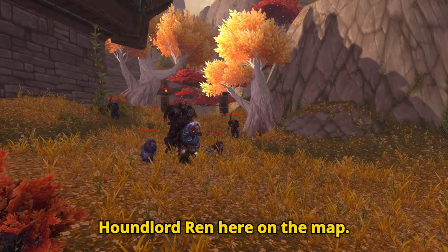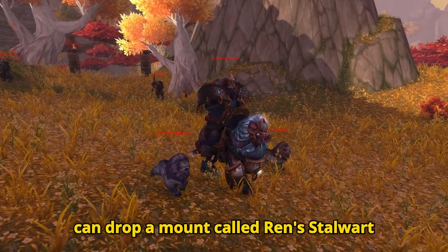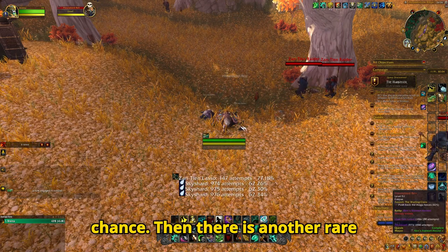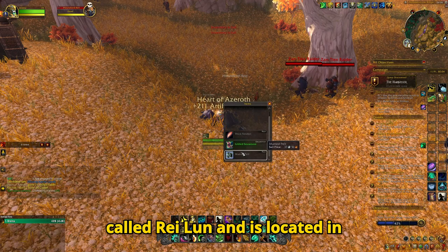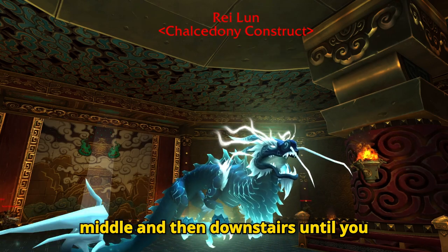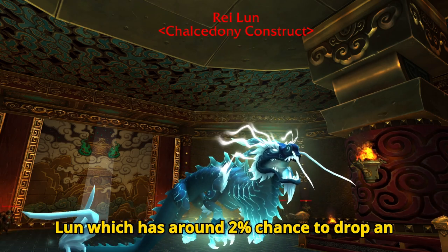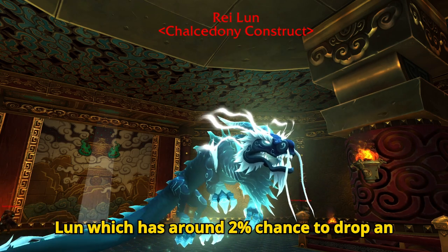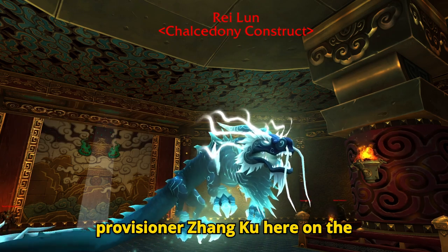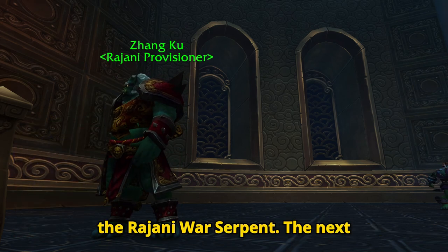The third rare is Houndlord Ren, here on the map. He also roams the area a little bit and can drop a mount called Ren's Stalwart Hound, again on roughly a 3% drop chance. Then there is another rare called Reilun, located in these Mogu halls. You go through the middle and then downstairs until you come to a place like this. There you will see a huge glowing serpent called Reilun, which has around 2% chance to drop an item called Pristine Cloud Serpent Scale. You then bring this item to the Rajani Provisioner Zengku, here on the map, who will give you a mount in return: the Rajani War Serpent.